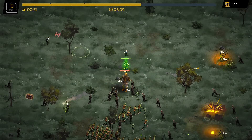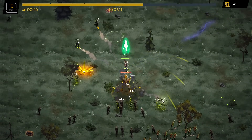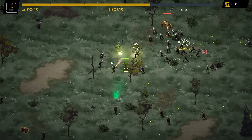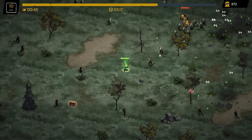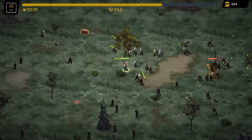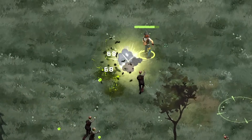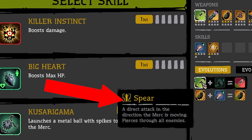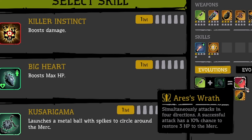There's a boss zombie over here — grab the chest as well, might as well. Boss down! I think you get a ton of XP for killing the boss. This upgrade combos with the spear to get Aries Wrath — we have a 10 percent chance to get healed when we do damage with the spear.